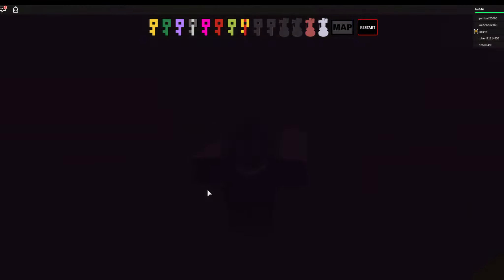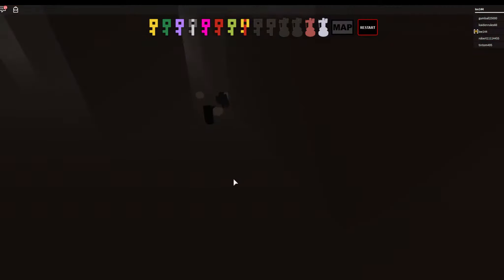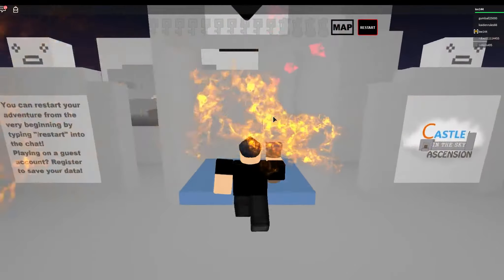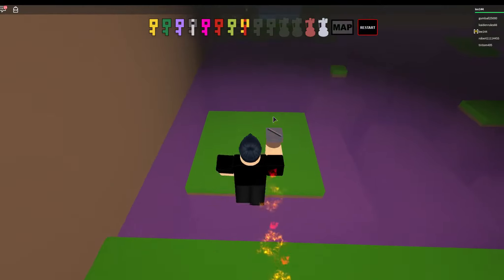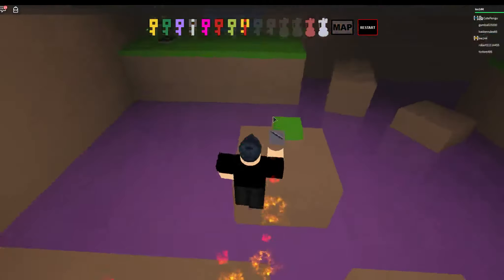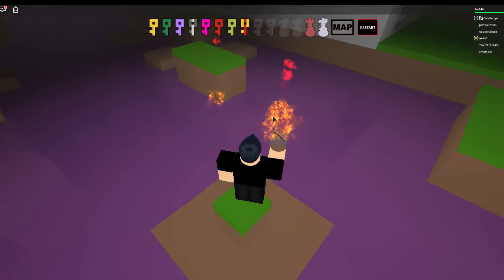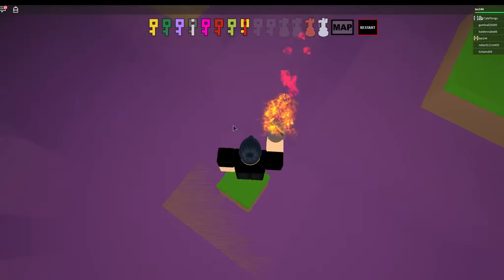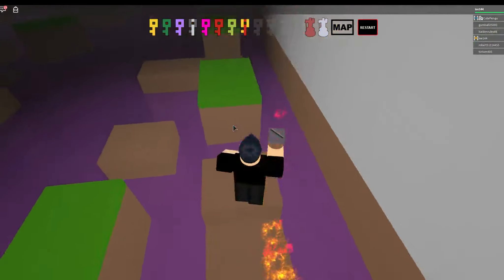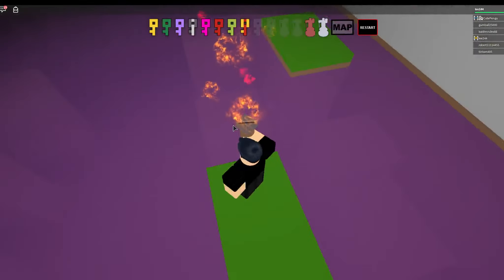I'm gonna go over here. Crap, didn't do that jump. I also need light — light would be the best thing to go down. Okay, I might be able to make that. Let's go, go, go. I can make it. Oh yes, I did!